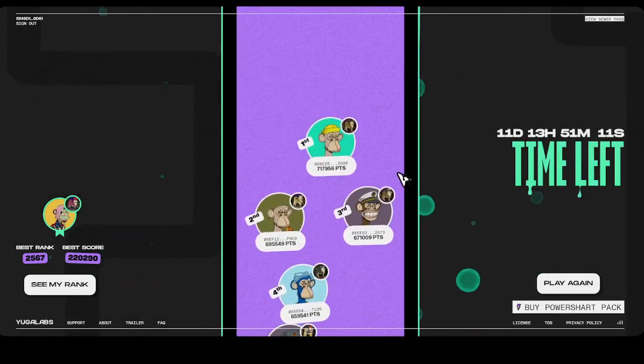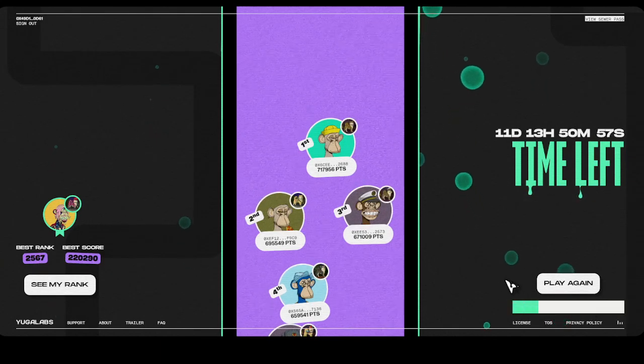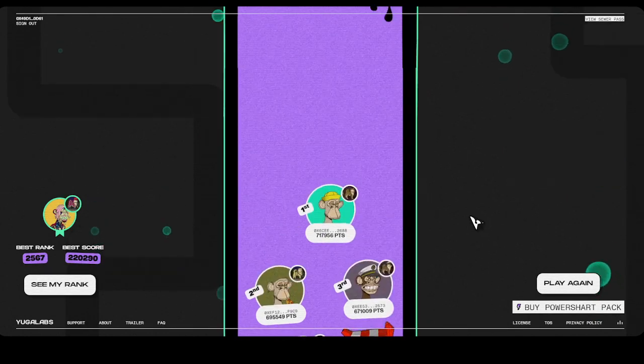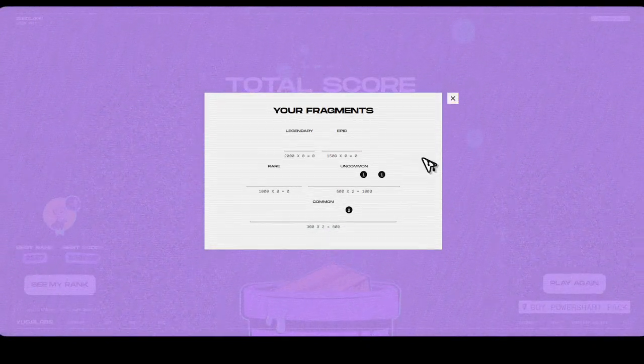They'll eventually start selling their passes again for a little cheaper than what they are now. Here's the leaderboard — look at that score, it's like almost three-quarters of a million points. Clearly they are using power shards, which cost two ape per 10 minutes. They upgraded something in the API so now you can buy bulk power shards at once instead of spending two at a time and paying gas each time. Clearly this guy is just riding on power shards the whole time and probably hired pro gamers to boost his score.